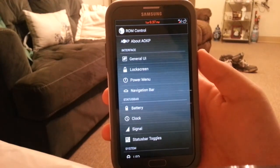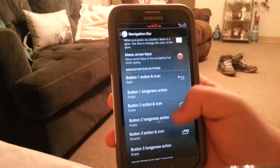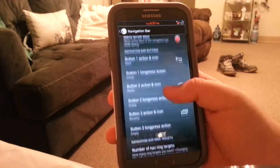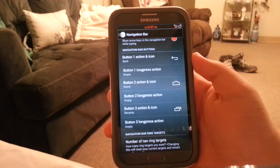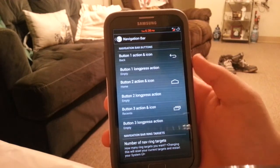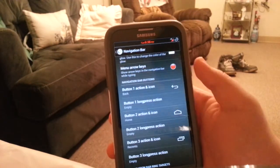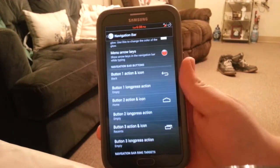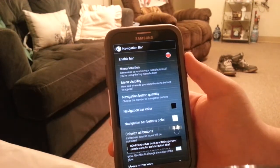The power menu lets you add torch toggle, airplane mode, and navigation bar toggle. He also fixed the torch toggle in today's update, which is great. The navigation bar — you should know what this is — you can turn it on, set custom navigation buttons, and colorize it, which is a pretty neat feature I haven't seen in AOKP before. You can have five or seven buttons and customize the icons. You can have custom apps, notifications, or a power toggle on the navigation bar.